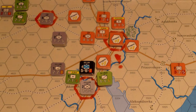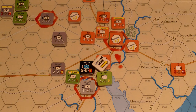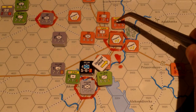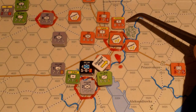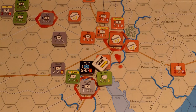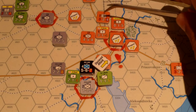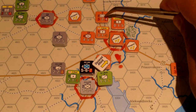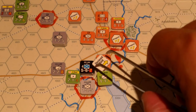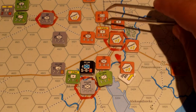Now for the Axis attack declaration phase — there's only going to be one attack right here. Then the Soviet reaction phase. The Soviets can react if there's a headquarters within range — there is, with two points available. First, they can react their armor in; it's at half movement rate, so that's 2 movement points — go 1, 2. When you react into a battle, you ignore zone of control. He can fit in there, so he's going to react down to here.